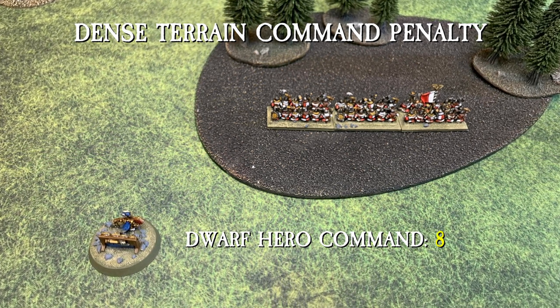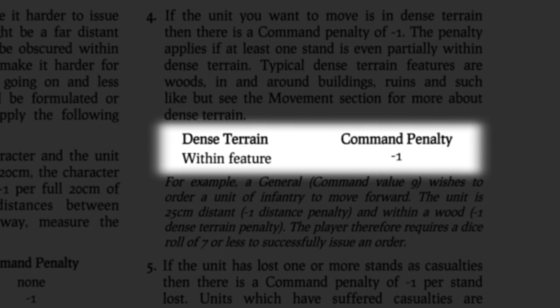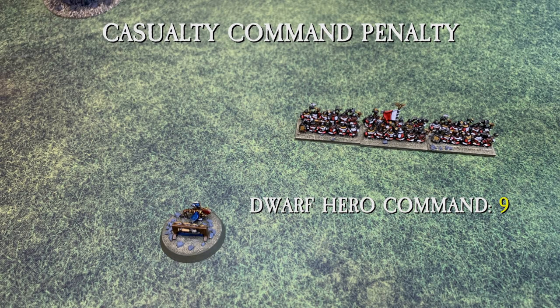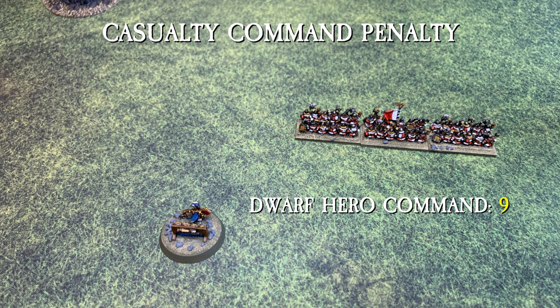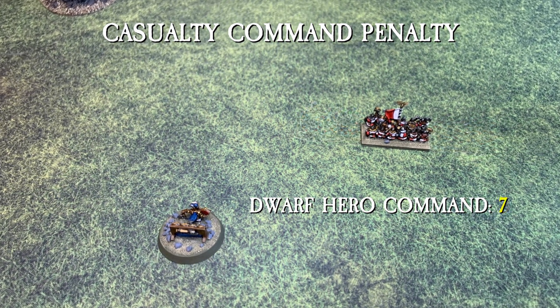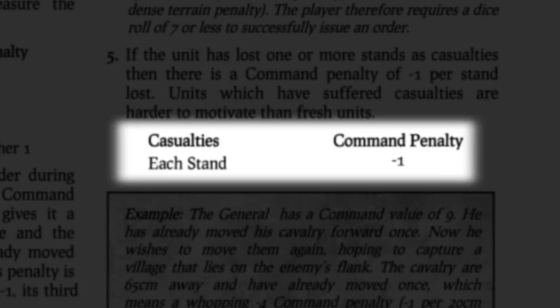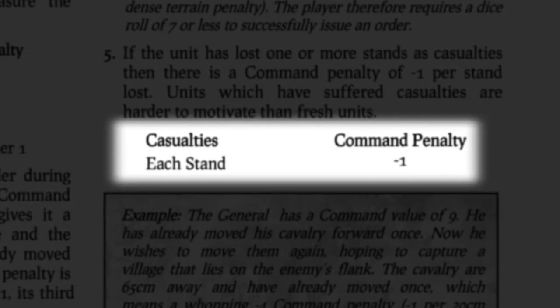Typical dense terrain features include woods, in and around buildings, ruins, and such. We will go over dense terrain more in the movement section of this video. The fifth command penalty occurs if the unit being issued an order has suffered one or more casualties. For each stand lost, there is a negative one command penalty. Units which have suffered casualties are harder to motivate than fresh units.